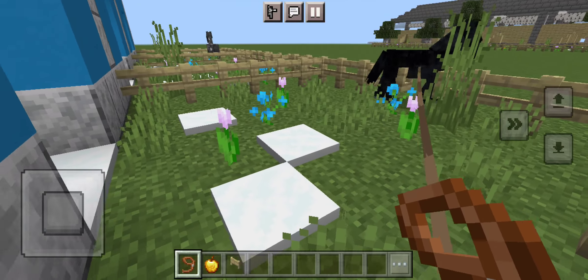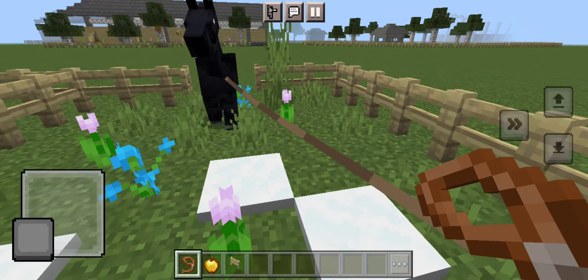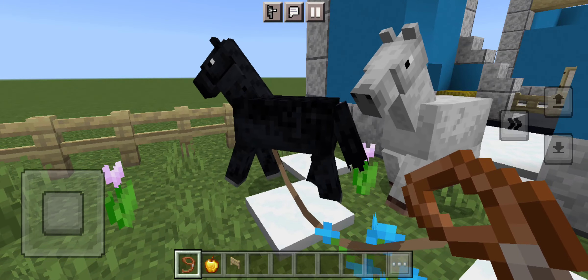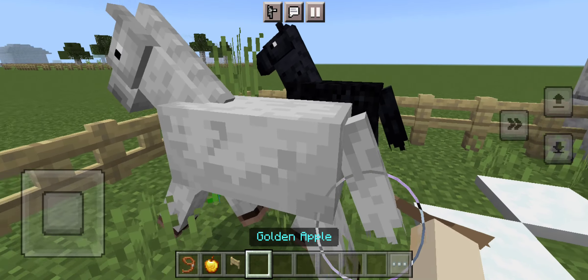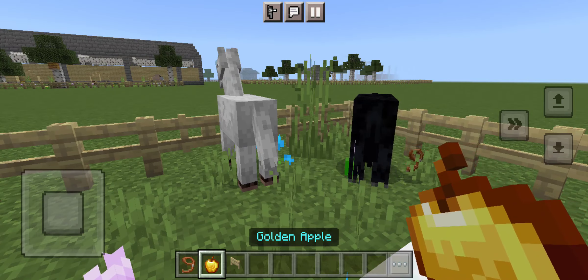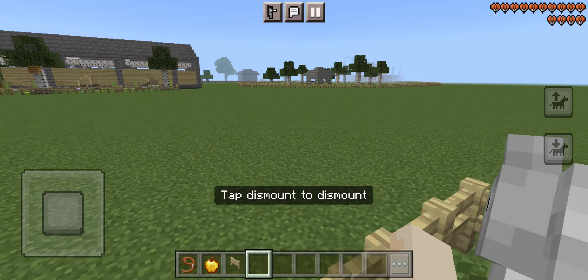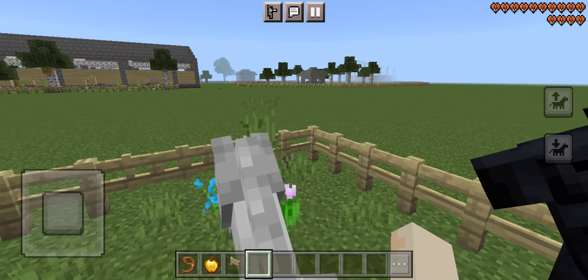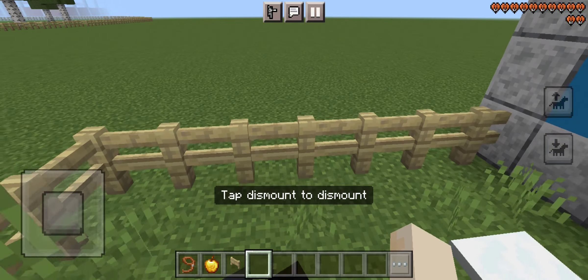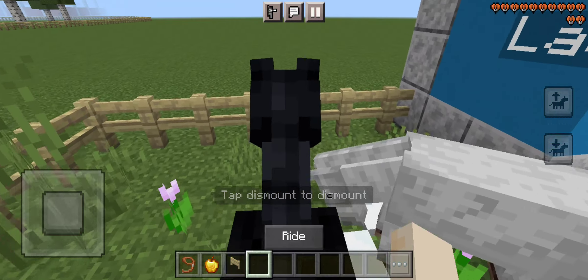Stop flying around. Come here, darling. Do we need to tame these three? No, we don't need to tame Gamer. We need to tame these two. Lady's got a lot of health. And then you — Gamer's got plenty of health too. Alright, now we can breed them.